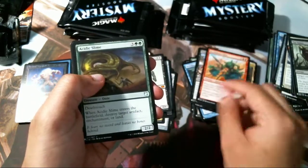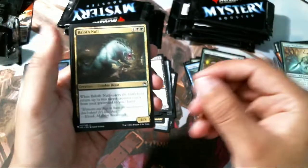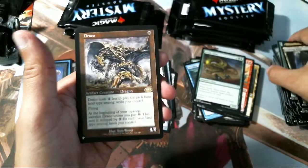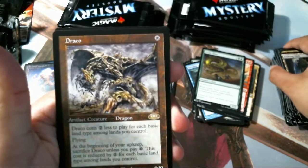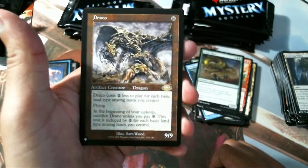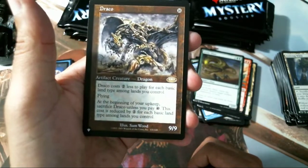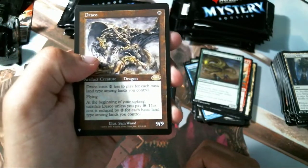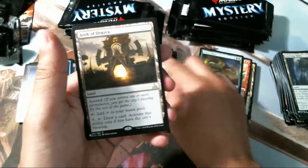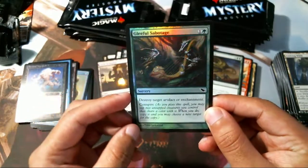Beetle Back, Acidic Slime — very good card, specifically in Commander. Evolving Wilds — incredible card. Draco — nice, look at that mana cost: 16 colorless mana. But it costs two less for each basic land type among lands you control, so he can cost as little as six. At the beginning of your upkeep, sacrifice him unless you pay ten mana, also reduced by two per basic land type. Nifty card. Archivist — very good Commander card. And a Gleeful Sabotage.